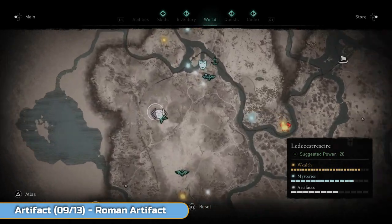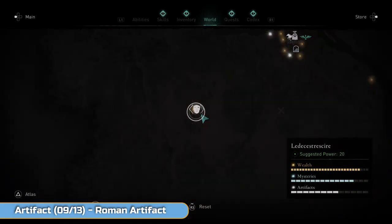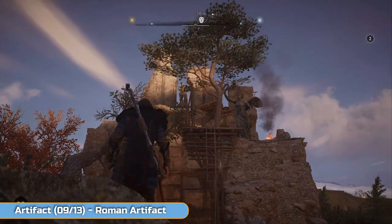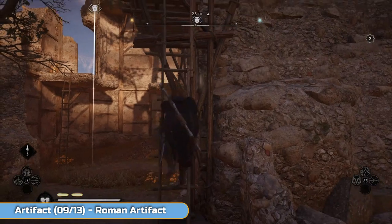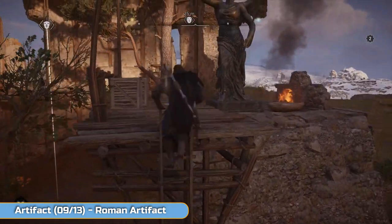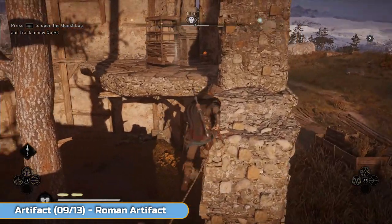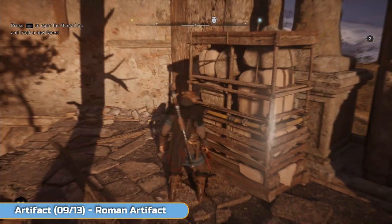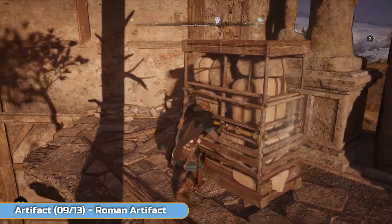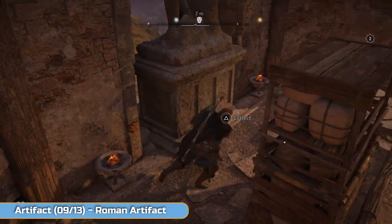Another Roman artifact or mask. Very simple one — this one is drag the bookcase of stones out of the way. Jump up and drag it out of the way, and there you can see it leaning against the wall. And that's it — nice and easy one.